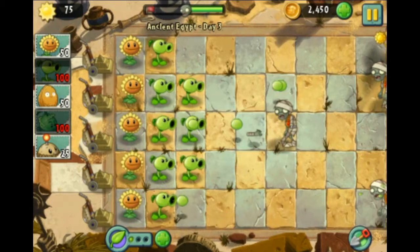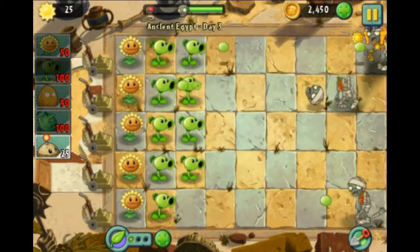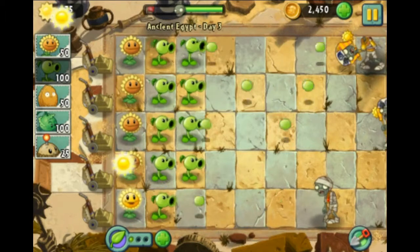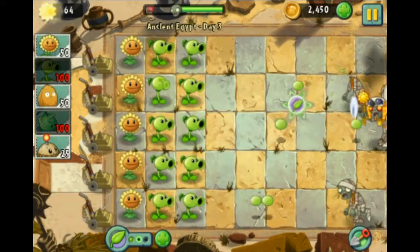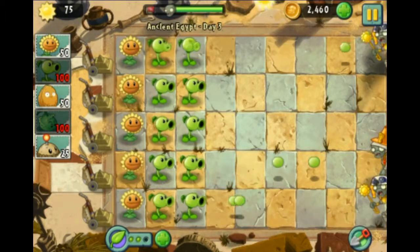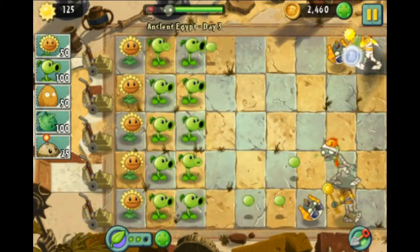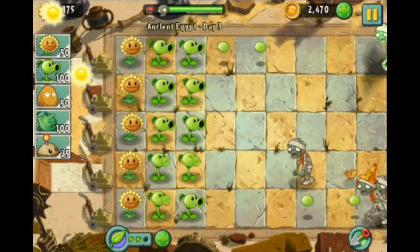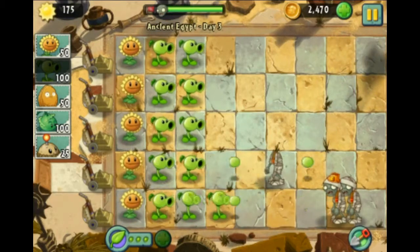It's pretty easy right now. Got a couple zombies coming in. It's not that hard to pop their heads off and win. They're not eating our brains, yo. Let's add one more there. Those sun guys are so obnoxious. Oh well, we got two of them. Got some money, some more sun, some plant food.